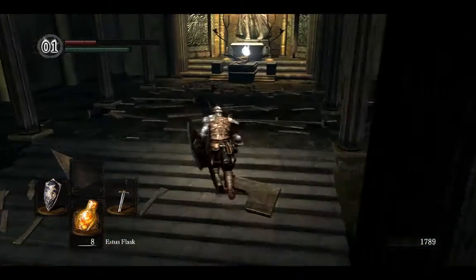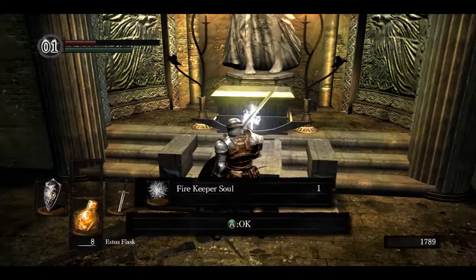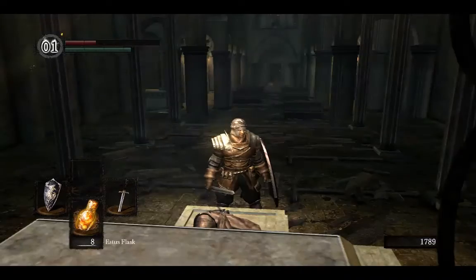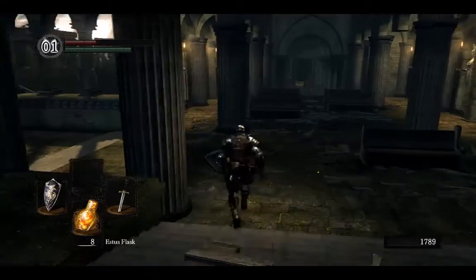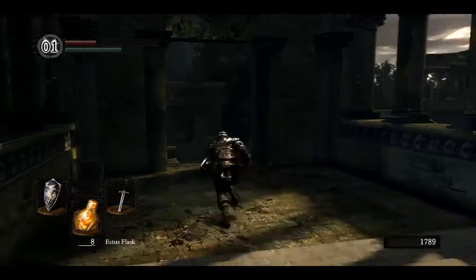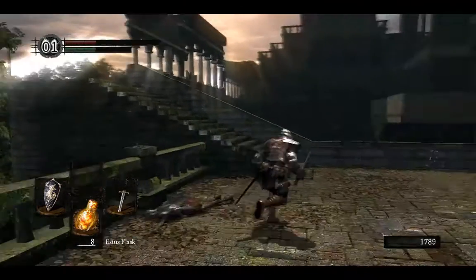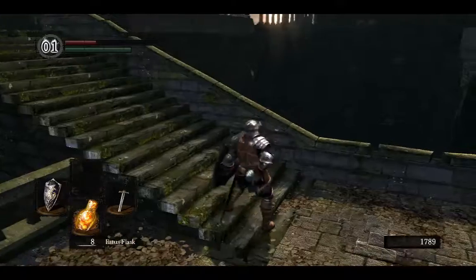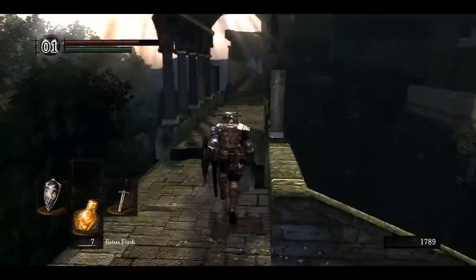We're going to head back inside and grab this item — it's a Fire Keeper Soul. I can't quite remember, but I think it gives you either five or ten humanity. We're going to head over here and use a potion since we got smashed.